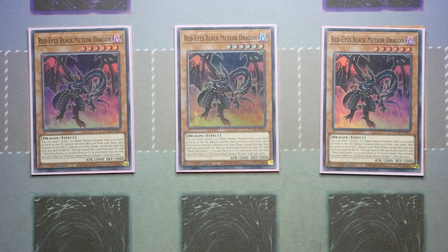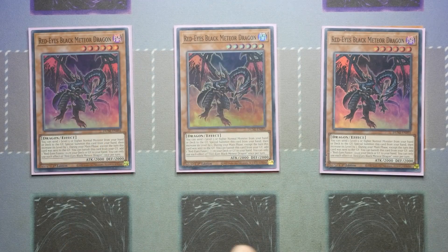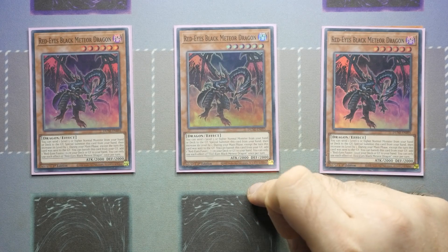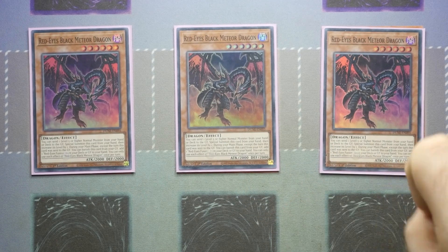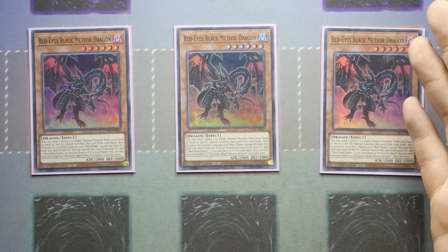Because it is a level 6 dragon that increases its level when it special summons itself, it can be used as fodder for your Meteor Black Comet Dragon, catering to both sides of Red-Eyes — the level 6 and level 7 play styles. Then during your main phase on the turn this card was sent to the graveyard, you get to banish it from the graveyard to add one Red-Eyes Fusion from your deck or graveyard to your hand. So the idea is: make your rank 7, detach this as material, then next turn banish it, search Red-Eyes Fusion, activate it, and hopefully win the game from that point.